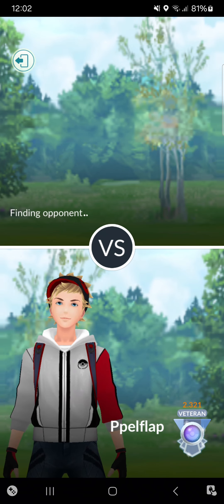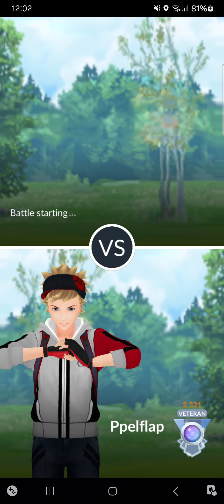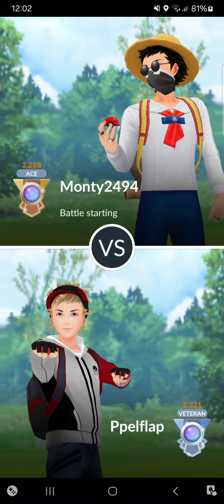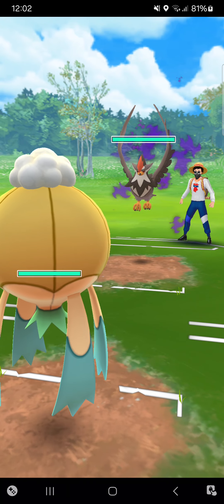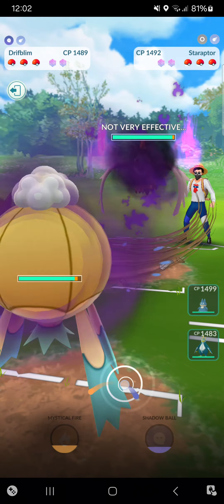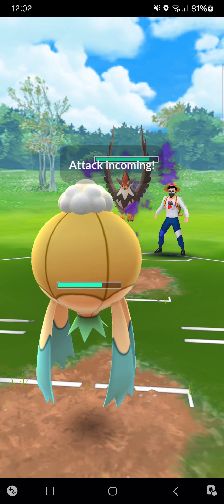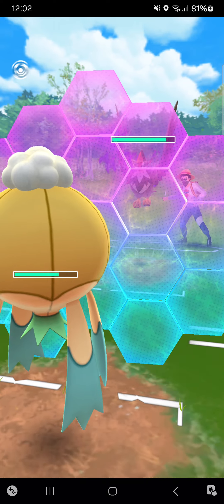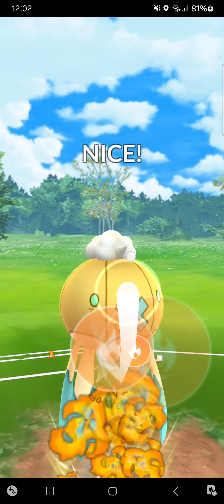Into the second match of the second streak. Munchlax in the Hisui Cup is pretty awesome — I'm really enjoying it. Starting against Shadow Staraptor. I really don't know what to do against this one. It could be Brave Bird — oh it's Fly, okay, I could have known that. Going for Mystical Fire here.